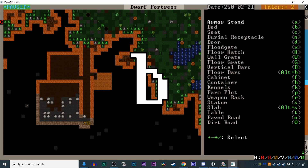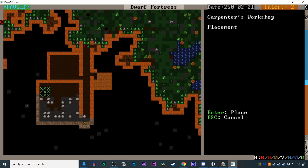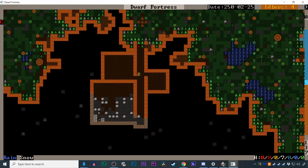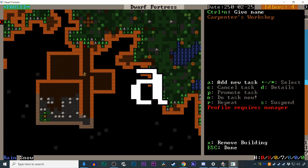From the main screen, select B to get to the build menu, then W to see all the workshops you can build. Hit C for a Carpenter's Workshop, tell the game where you want the workshop built, and select the materials you want to use. Return to the main menu and wait for your dwarves to construct it.